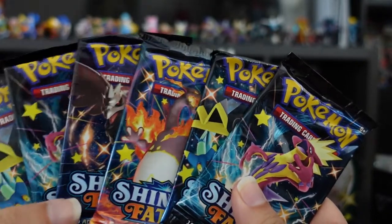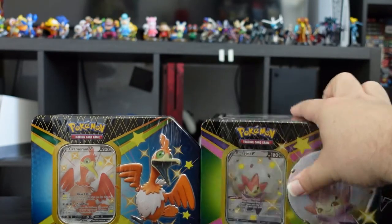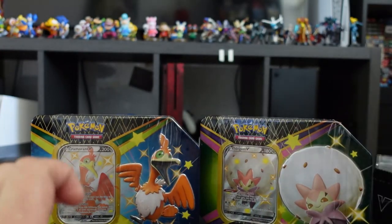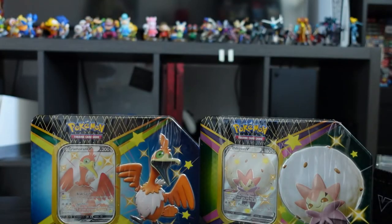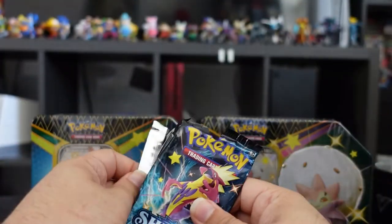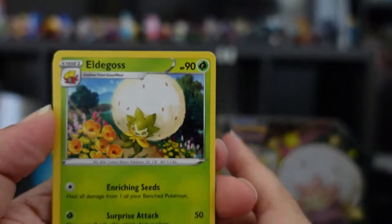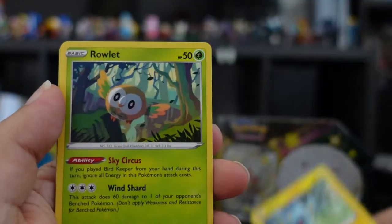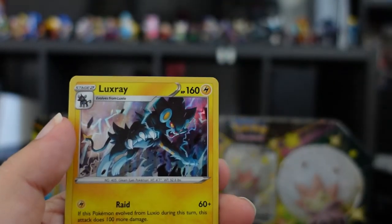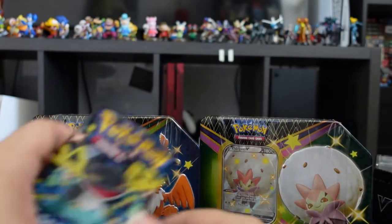Let's open them all. Starting with this first pack — I believe it's two cards up front. Here we have Eldegoss, Cramorant, Weavile, Yanma, Trapinch, Shinx, Alolan pretty, Manaphy, a Luxray — very pretty — an energy, and a Rusted Shield. That's our first pack.